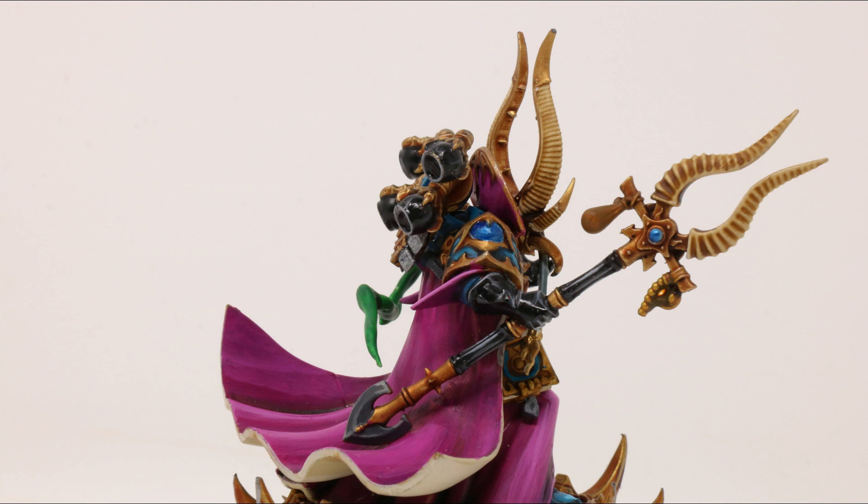Fly in 8th edition is superb. His move characteristic is increased to 12 inches, and his disc can also attack enemies with its blades when he fights — an extra single attack at strength 4, AP 0, and 1 damage, made after the regular attacks. If you put Ahriman on a disc, his points increase to 166, and both values of 131 and 166 are accurate in the codex — Chapter Approved and any FAQs have not adjusted those points.